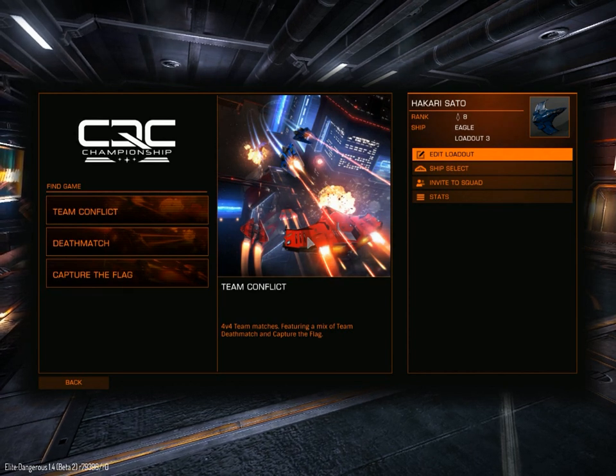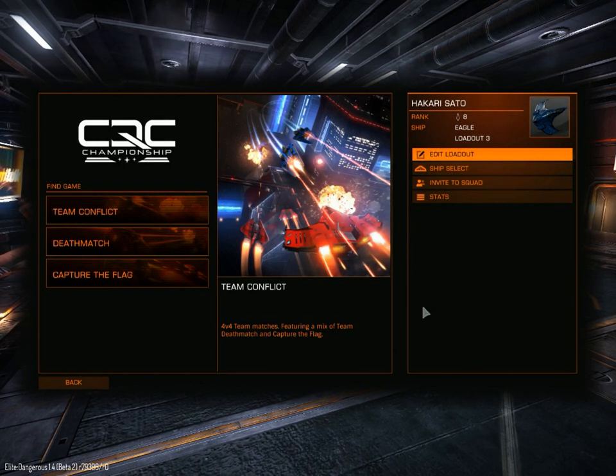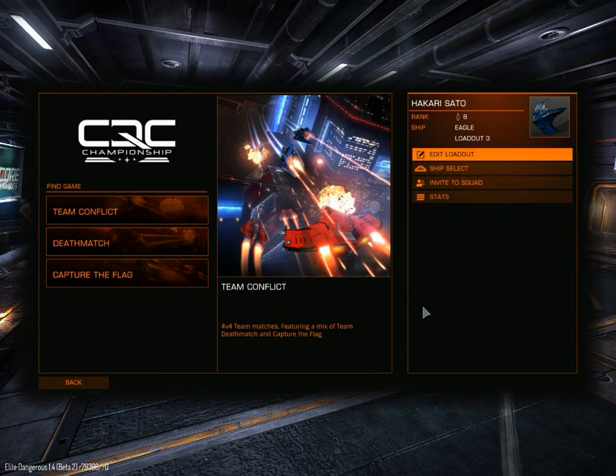I wanted to show this off a little bit. It's actually a pretty cool feature, and for people that want a little bit more fast action pace, this is a good solution for that. Essentially you're flying really small ships around space stations or asteroid belts, and you just die, respawn, and keep going until one of the teams wins.